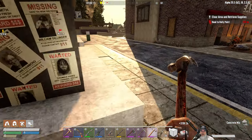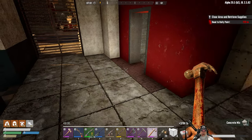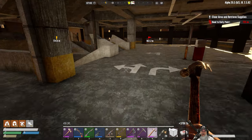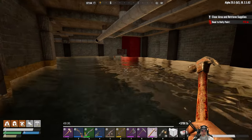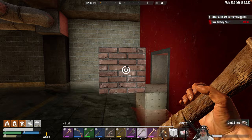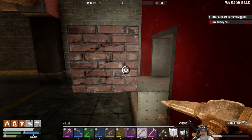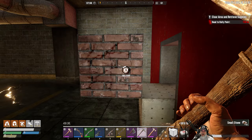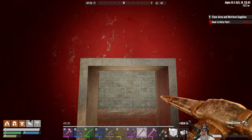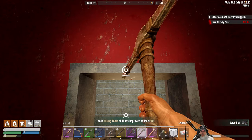We'll patch this up here, go around to this side, hit that too. We can leave openings for the zombies to fall down below. Let's go back down into the basement - I don't want this block like this, we're going to have to break it and remove the lining to get that to work. Look at that - mining tools level 90! I've been using this pick like crazy.